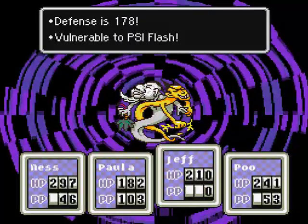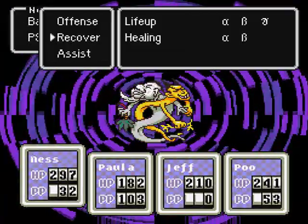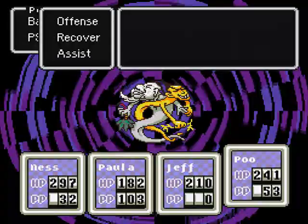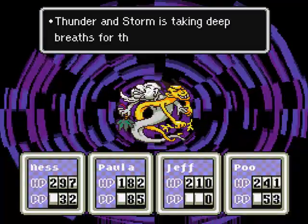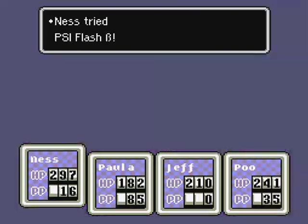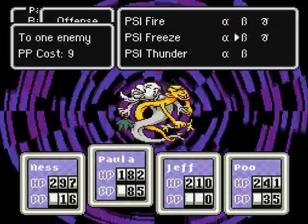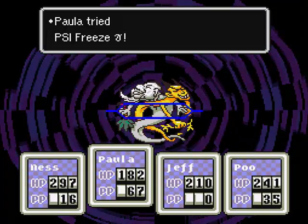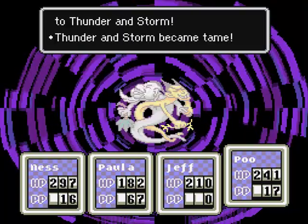That's actually a pretty good boss strategy. I guess they're not exactly weak to PSI Freeze, but it still does decent damage. That's a good boss strategy though — just PSI Freeze, because usually if you have two people using it, it'll solidify them, so it'll be harder for them to attack. I'm pretty sure when it says they're charging for the next attack, that means they're going to use some really strong thunder attack, so try not to die. That's probably the strategy you've been using the whole game, but especially here — this is where strategy really comes in handy. That was actually a really easy boss fight.